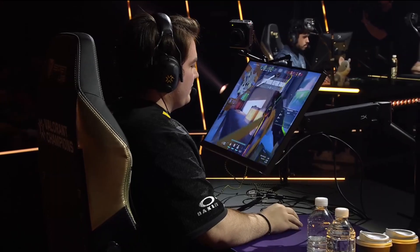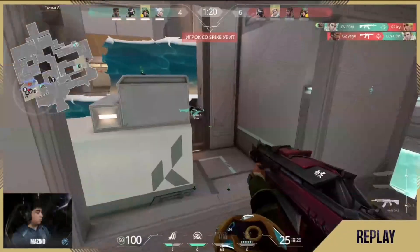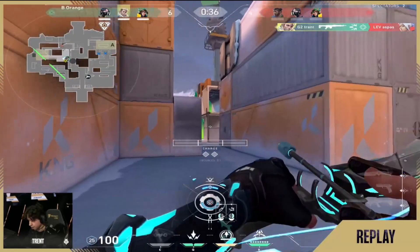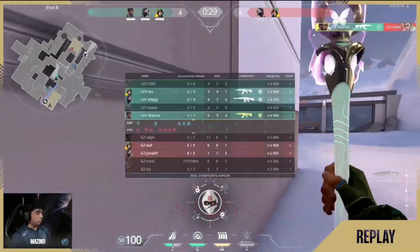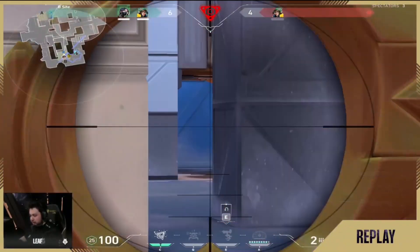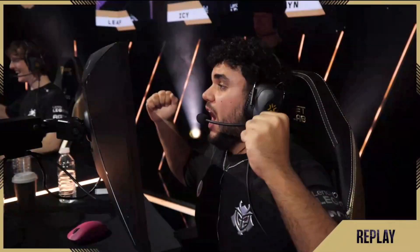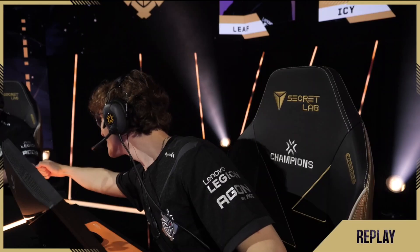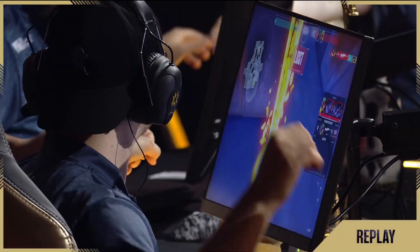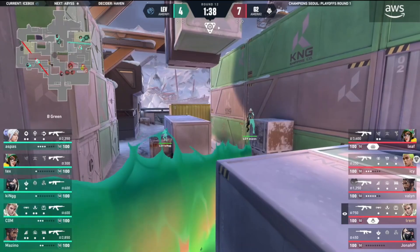Aspas - that one whiff was the difference between G2 winning and losing the round. It all came down to that honestly. If Aspas gets that kill, he's able to get back - or even if he just survives in that moment. But what a shot hit by Trent in that moment. It gives Leaf the upgrade from the Outlaw to an Operator. Brimmer, this guy used to be a main duelist for all of his teams. 3K on the round for him, and then the biggest thing - he put the ult down, didn't carry it into the next.